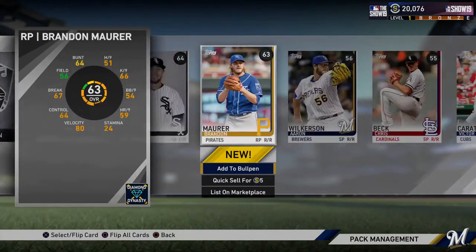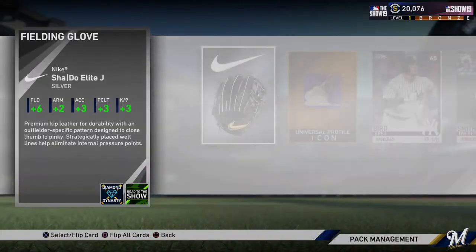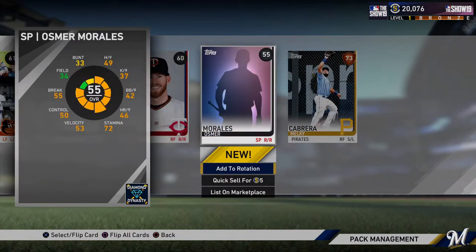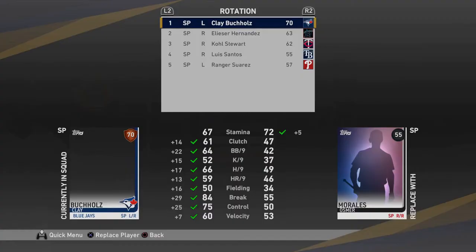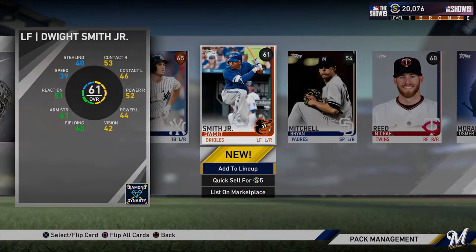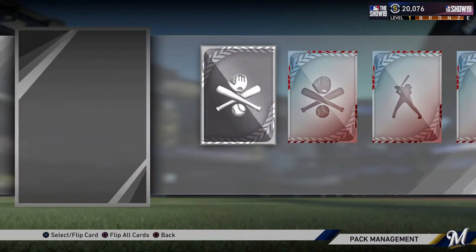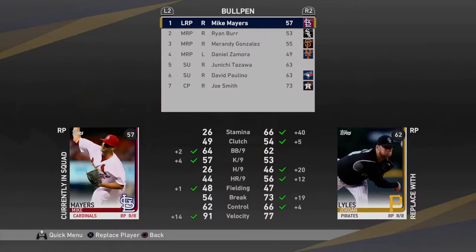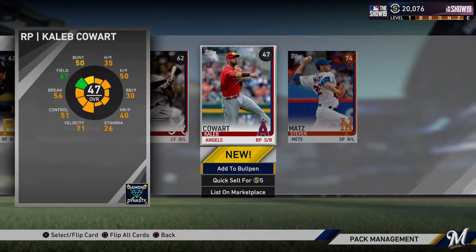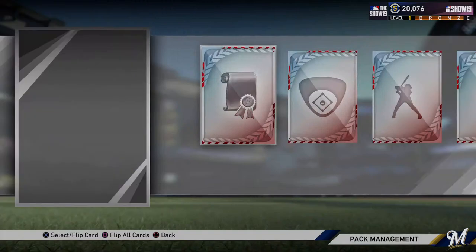Only four packs to go. That was a bad pack — 66 overall is our best one, you don't want to see that. We got Greg Bird, Malky Cabrera. I think I still have one last spot. And then my squad is full rotation. Like I said, this doesn't matter right now. I'm definitely going to change it — I'm just trying to get it filled up so I can get into the event, hopefully. I think we have a full bullpen. And one standard pack to go. Those 40 packs felt slow, but it also felt fast.